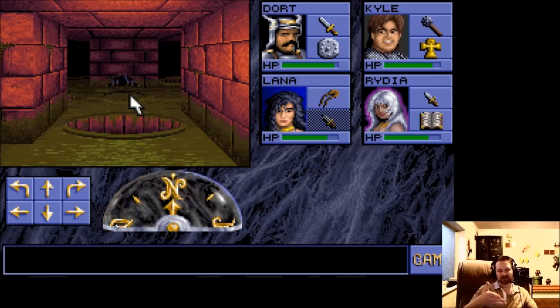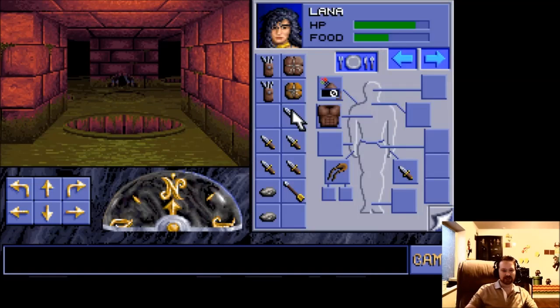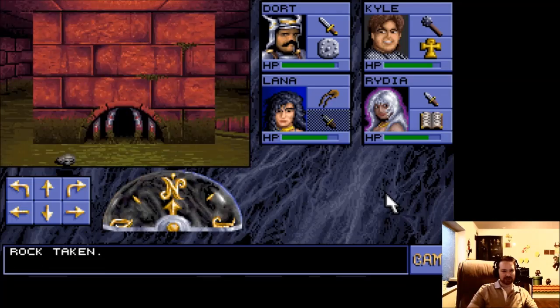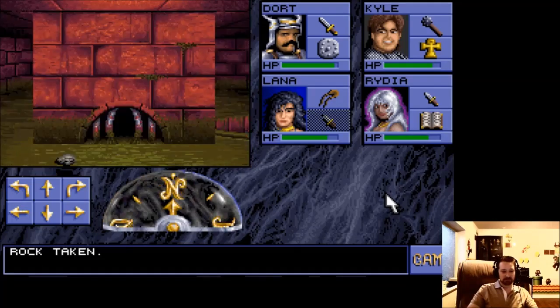I actually found this in the hint book I was referring to earlier. All we have to do is throw one of those stones at the pressure plate — the way you throw stones is you release it on screen, he throws it, and boom, it lands on the pressure plate. Who would have thought? So that takes care of that particular hole.